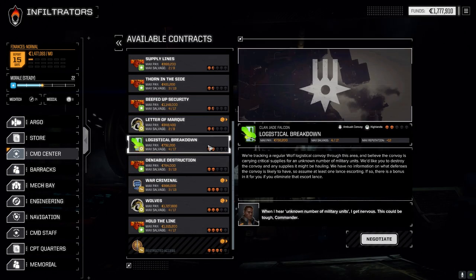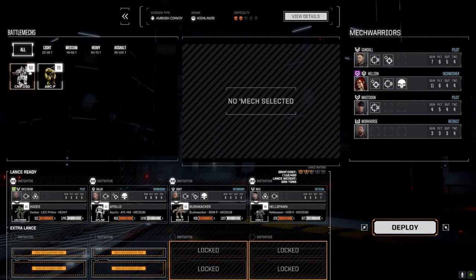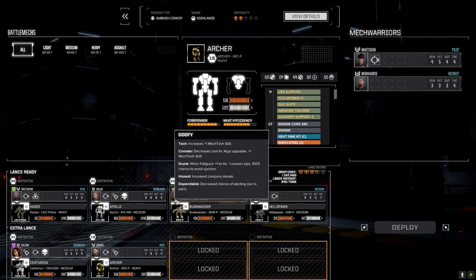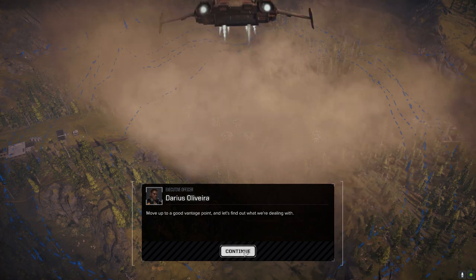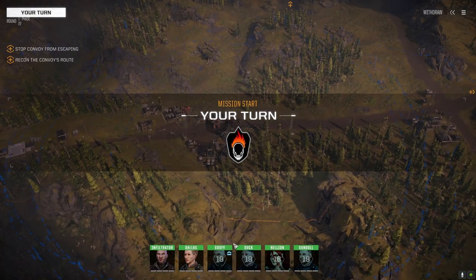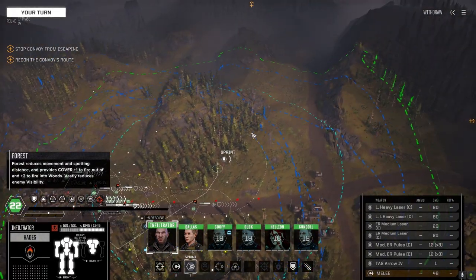Depending on how fast this mission goes, we'll take another one today. We're going to do Logistical Breakdown - basically attacking a Wolf convoy. Going to go full salvage on it and get right into the battle. Standard lance loadout, we're going with everybody. I don't think we'll need them all for this, but you never know depending on what we're up against. We know this map off by heart, and it's just us - beautiful, no one to shoot us in the back.